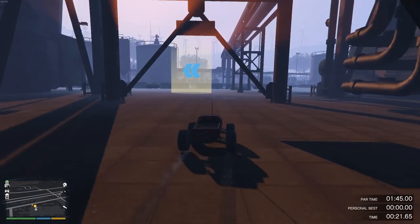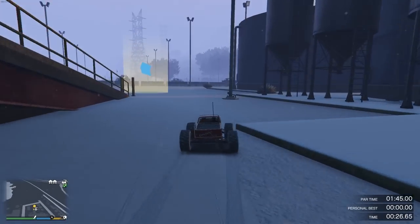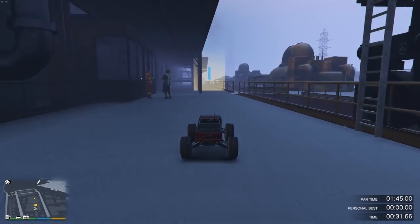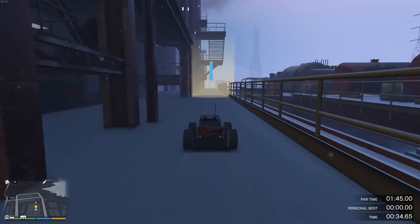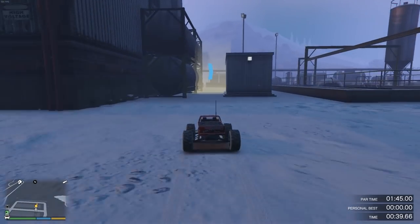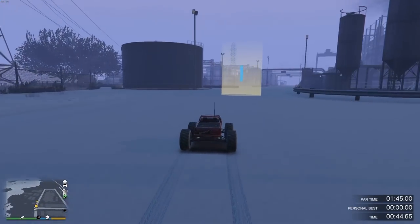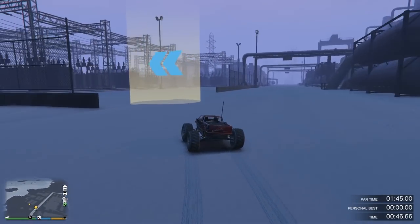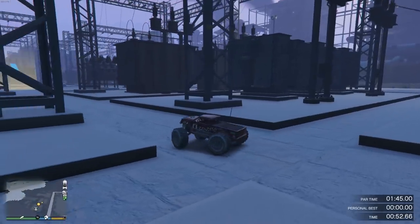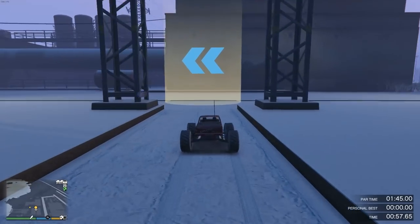Following what I'm doing on screen, you shouldn't have too much trouble with this, but there might be some slight bias to it. What you want to do is that whenever you're about to take this jump, you want to let go of acceleration so your RC Bandito doesn't start spinning out as soon as you hit the ground. After that, it's just a matter of going left and right and following what I'm doing on screen, except for this bit where you have to be a little careful not to do the same thing as I did, because those bumps can be a little tricky to get stuck in.